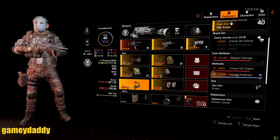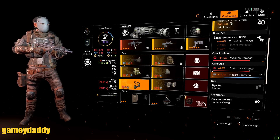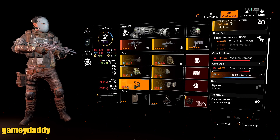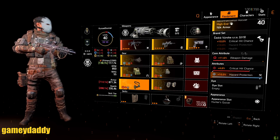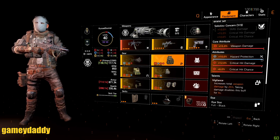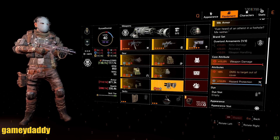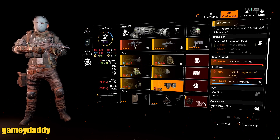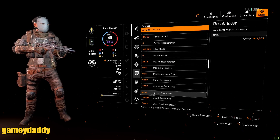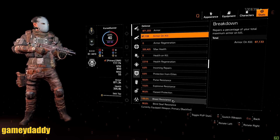Your holster is also going to have hazard protection. He's going to make sure that's 100% maxed out with his farming. And then hazard protection on his backpack, on the gloves, and also on knee pads. When you look at the stats, look at how much hazard protection he has — he's got 90% hazard protection and basically 100% bleed resistance.